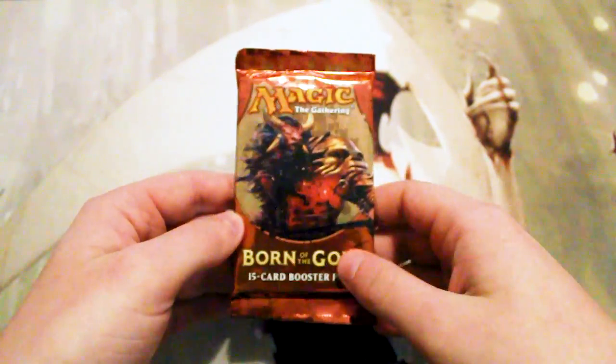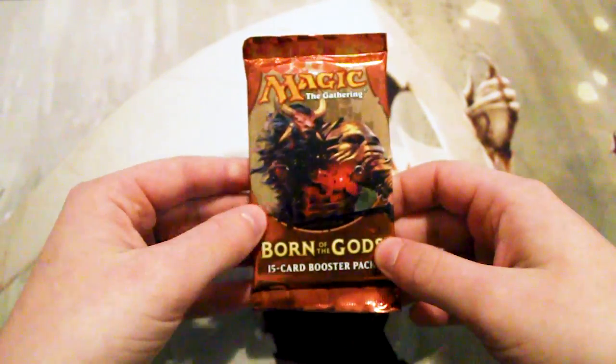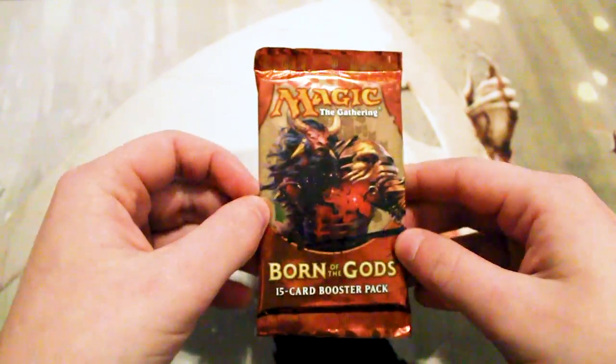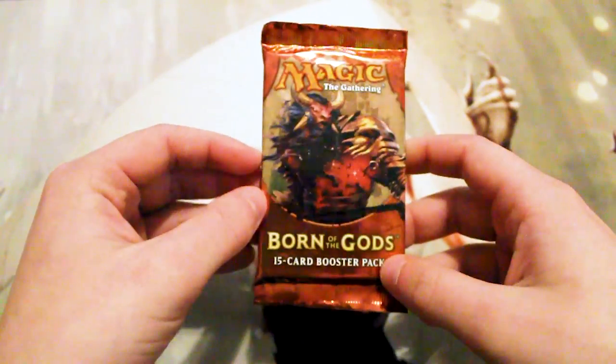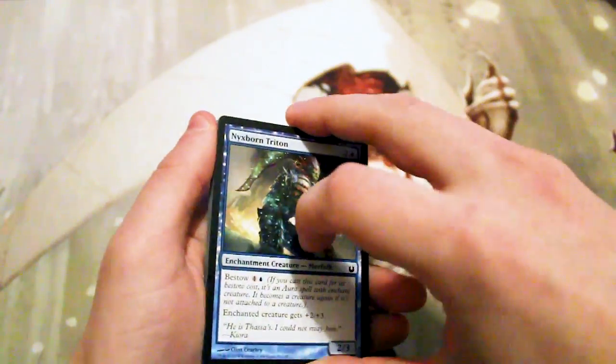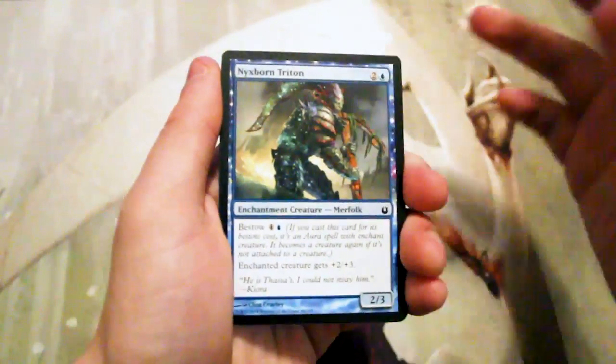Welcome to the next episode of the Cracker Pack series. Today we are opening up a pack of Born of the Gods. This pack has served us fairly well in the past. At the top of the list there is Brimaz, which is probably the best thing, with Xenagos and Phoenix closely behind. Any of the gods would be fantastic. Hopefully we get something exciting — generally speaking there's not too much value here, but we'll see what we find.